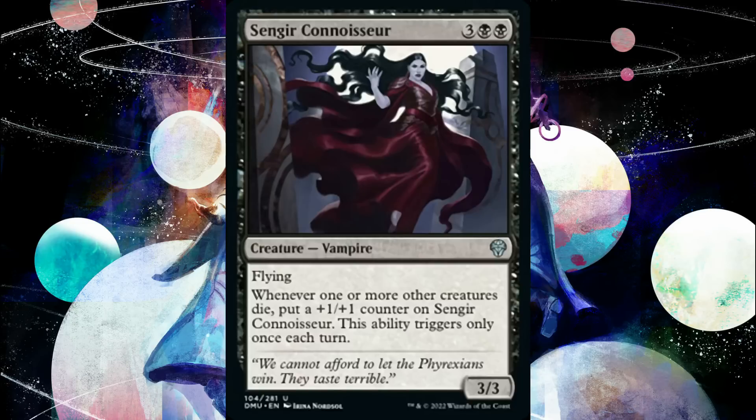We got the Saara reference today, so we have to get a Sengir reference too. Sengir Connoisseur is five mana, three and two black, for a 3/3 vampire with flying. Whenever one or more other creatures die, put a plus-one/plus-one counter on Connoisseur — but this ability triggers only once each turn. I feel like it could have been really cool triggering multiple times, letting you sac a bunch of guys and suddenly have an eight-power flyer, but they powered it down. I suspect it was a rare that triggered any number of times during development and got brought down to uncommon with the once-per-turn restriction. Still, in limited this is probably really good — a 3/3 flyer that will almost certainly grow to five, six, or seven power if your opponent doesn't neutralize it. I really like it especially in sealed.